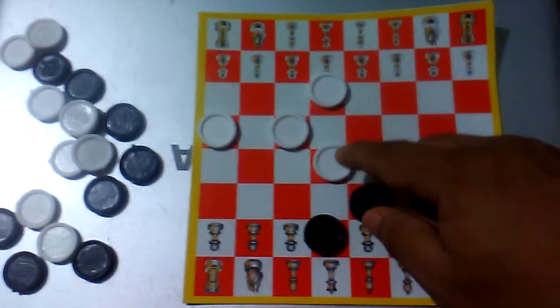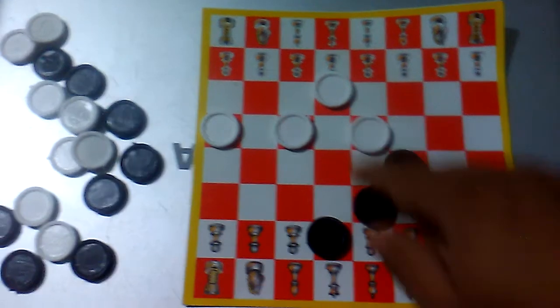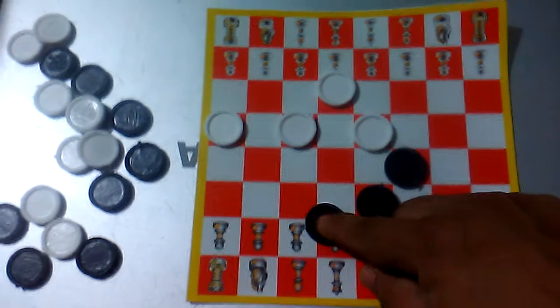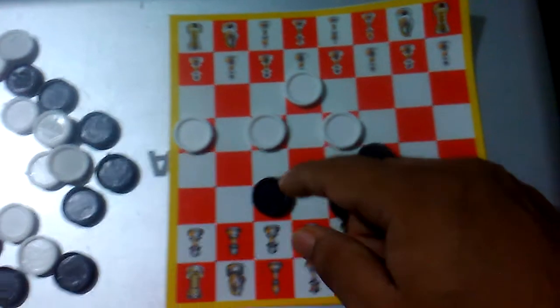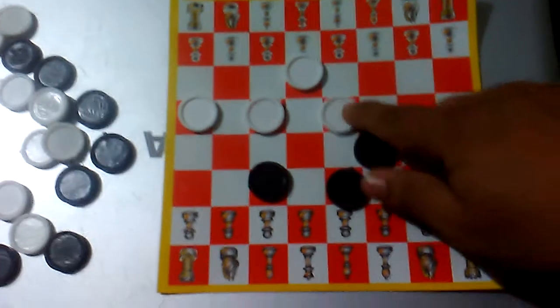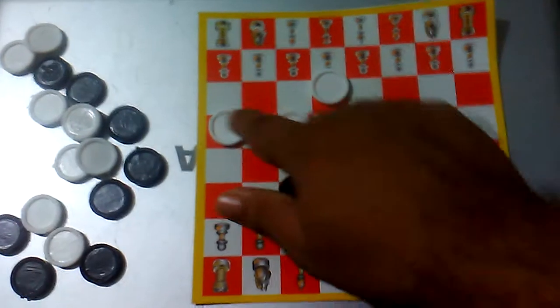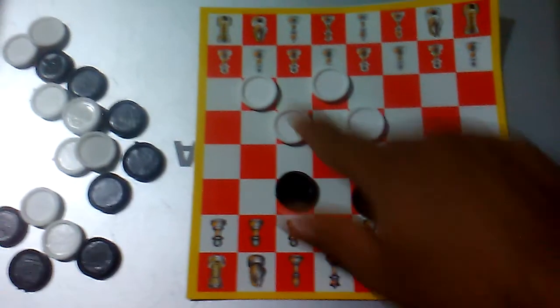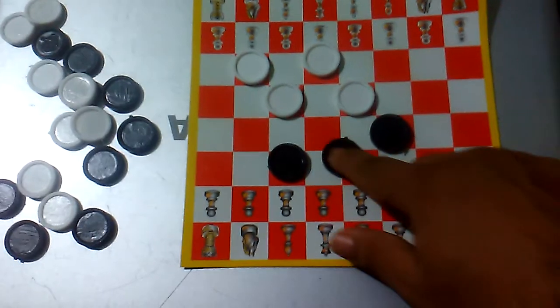Let's suppose he's moving this one — that's a safe way because he has a king right here. But let's suppose he's getting something else like this. He can already move this one into this square and it would still be safe, because he has this king right here. There are too many things — he can move this king, and he has two kings and two men. I am moving with him.